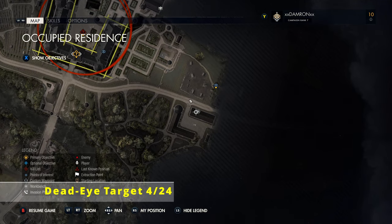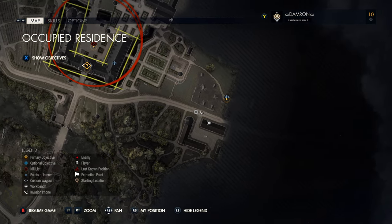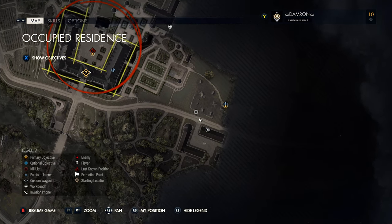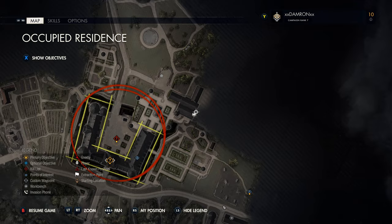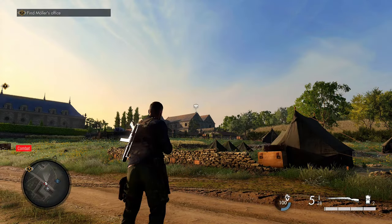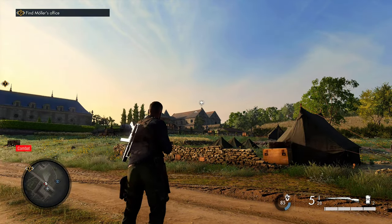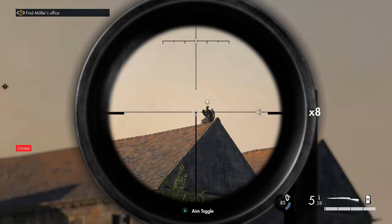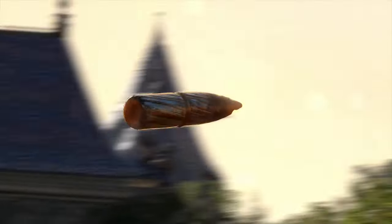Now go just north of that workbench building to the main road running east to west. Looking northwest, there's a large building with our next dead eye target — a stone eagle — up on the roof. From the main road you have a nice clear shot up onto the roof, so go ahead and destroy that statue with a bullet.